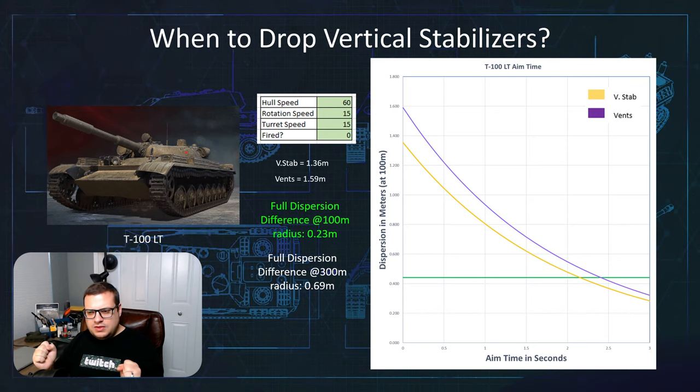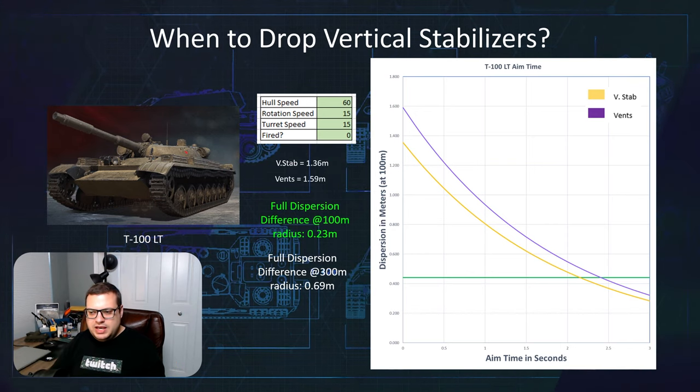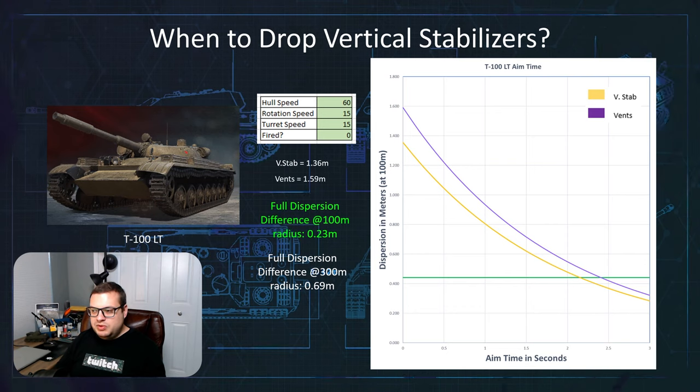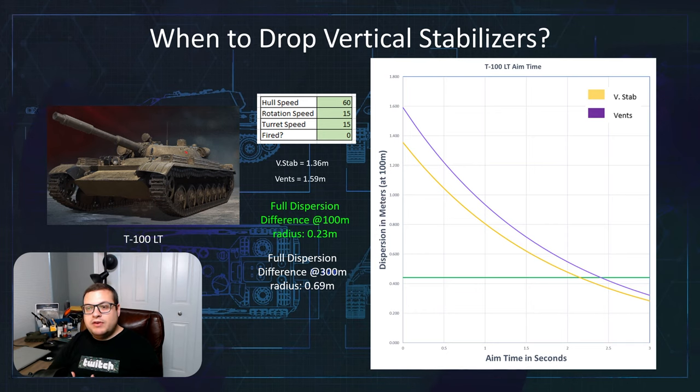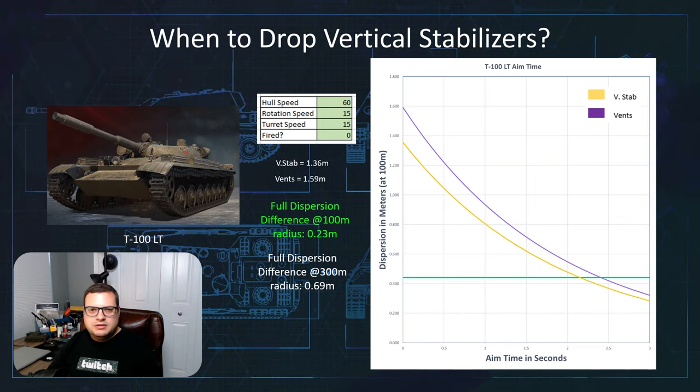So at full dispersion at 100 meters, the difference between vert stab and vents is only 0.23 meters on the radius, or 0.42 meters diagonal wider. Is that worth it? If you look at it from 300 meters away, you're adding 0.69 meters to your radius. In my opinion, the aim time isn't super important, so I wouldn't be mounting vert stabs for aim time — I would be mounting them for on-the-move accuracy. I don't have a good answer here. I think what you'd have to do is play the tank a little bit with vert stabs and then play the tank a little bit without vert stabs and see for yourself which gun-handling characteristics might work better for you and your play style.